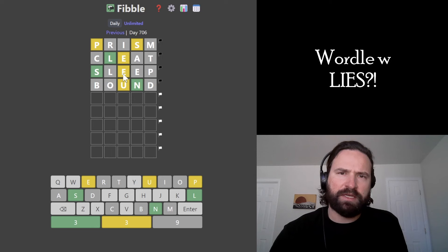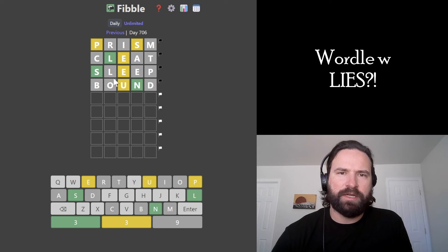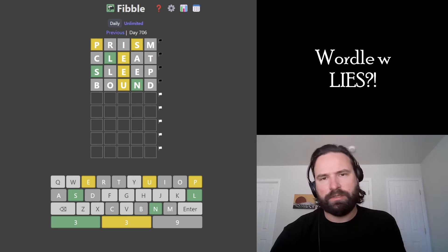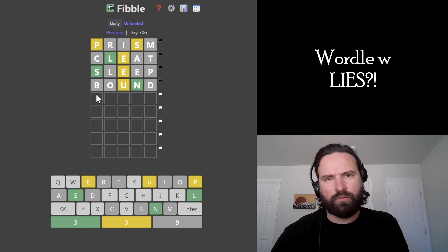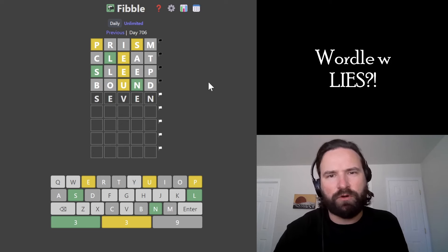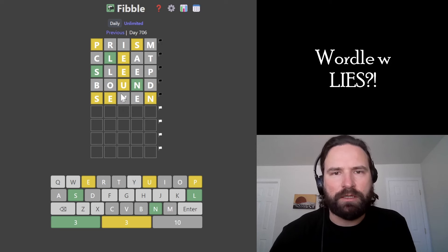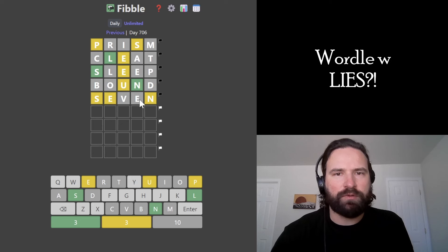Maybe both. It definitely seems like E doesn't want to go here — E can't go here. E is definitely yellow in the middle. I'm having a hard time coming up with a word that could work. Seven almost works, but it doesn't work with what we have. I might just put seven in to try to get some more information, but it doesn't work because both of these would be lying. I do want to try the E in two different places and test this S in the same spot again. So S changes colors here, E is continuing to be yellow, we don't have another E — N is still in the word.